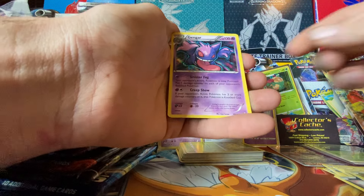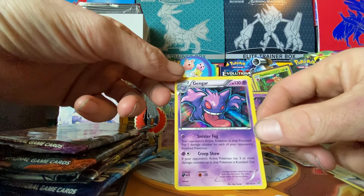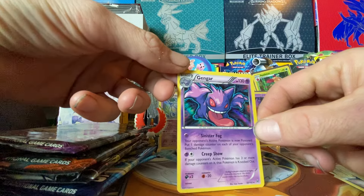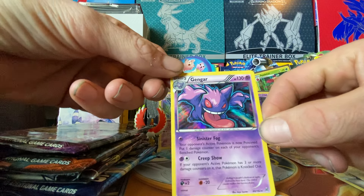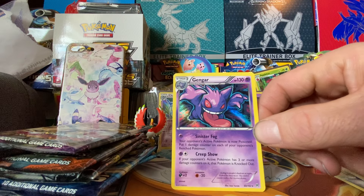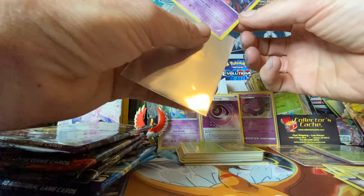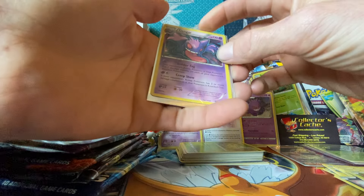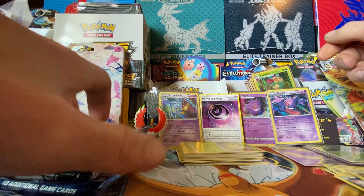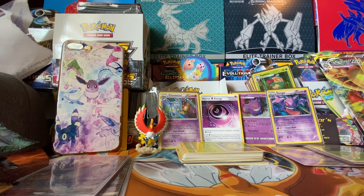Reverse holo — it's not quite a bug. Oh, I do not have this. This is pretty sexy right there. That hollow Gengar, you gotta sleeve it. Hashtag. Wow, first pack magic! Put him right next to that Gengar.